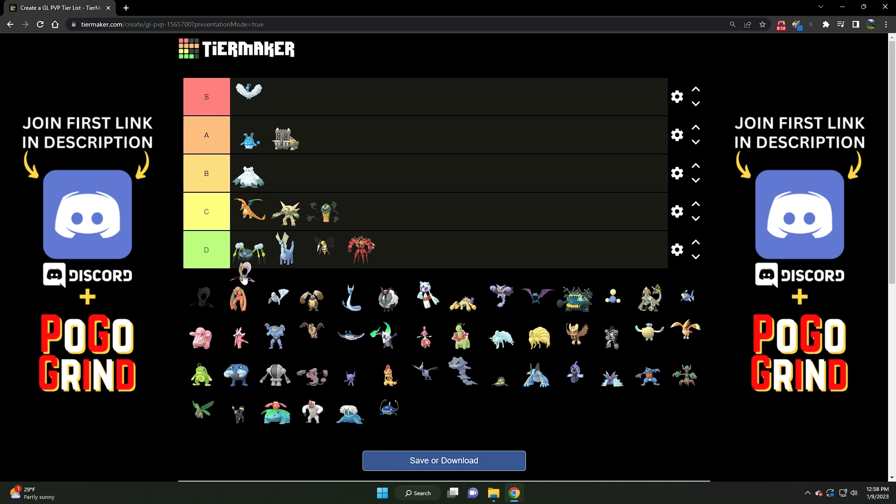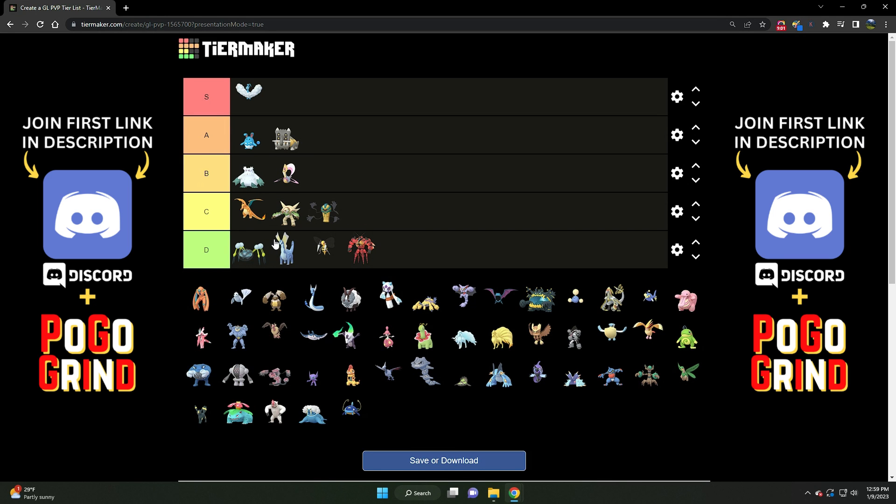Up next we've got Cresselia. Cresselia is a solid B tier Pokemon. I'm surprised it's not utilized as much as it probably should be. It has insane bulk — yes, it loses quite a bit coming down from the Ultra League, but it maintains a lot of that bulk and can hang with the best of them. In the Open Great League it has excellent coverage with the Legacy Charge move of Grass Knot. I'm honestly surprised we don't see it as much, especially with the drop-off of Ghost types. Sableye and Trevenant usage have both dropped off due to all the Noctowls being introduced into the meta. Solid B tier.